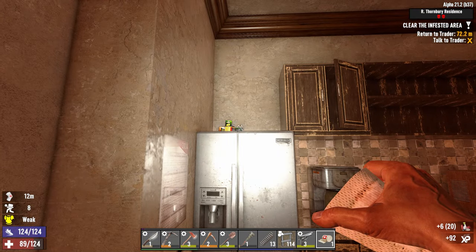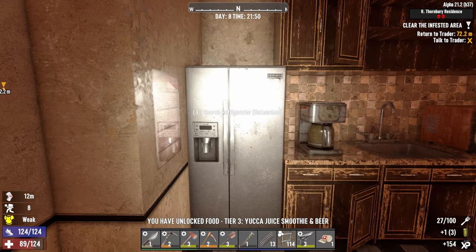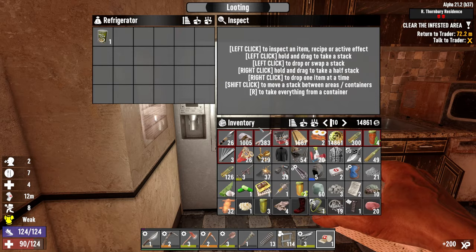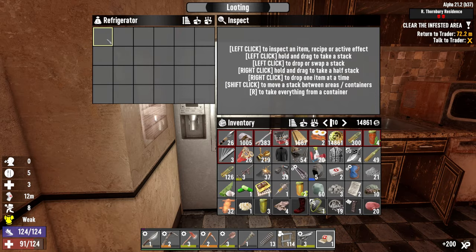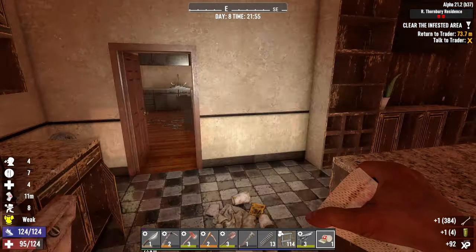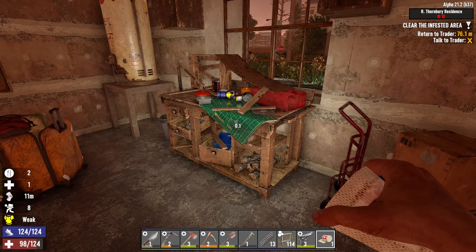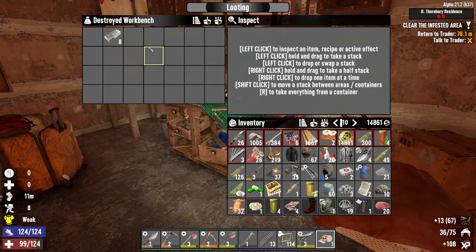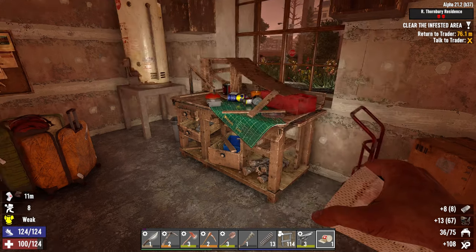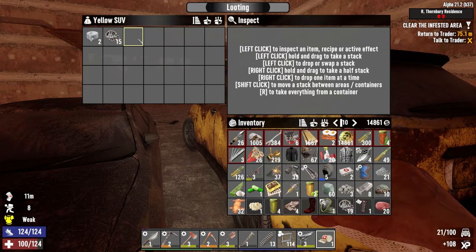Got 10 minutes left to grab a few more things. Trader Joel's is now closed. Forge mag — we'll take that. Forge steel for sure. Search these cars and then I think we'll be done. And an extra little vehicle mag just to make sure. Let's get out of here before anything bad comes and gets me in the night.